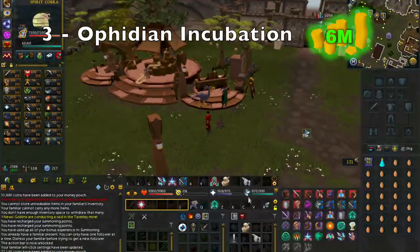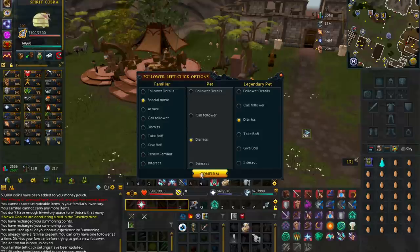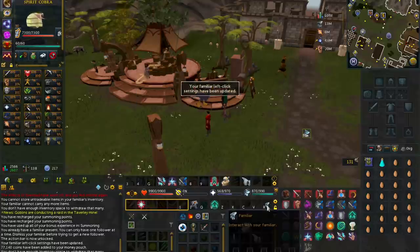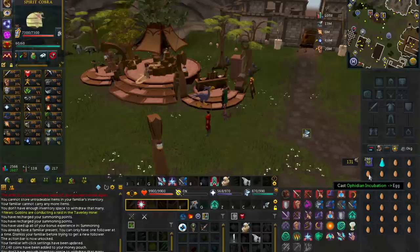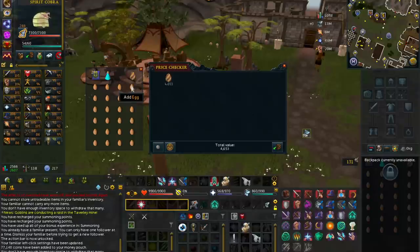Moving on to number 3, we have Casting Ophidian Incubation. The only requirement for this method is 63 Summoning, and this is also 6 mil GP per hour profit — and more importantly, mid-level players can actually do this as well, which is what makes this method pretty good. To start, you will need to buy eggs off the Grand Exchange. You can do approximately 2,300 per hour, so you will want to buy 2,300 eggs, around 2,300 Ophidian Incubation Scrolls, and one Spirit Cobra pouch.